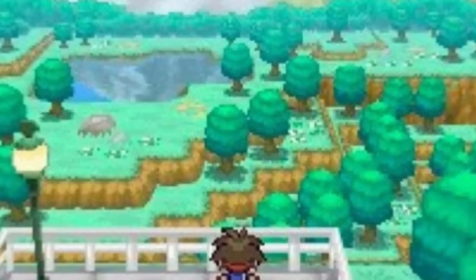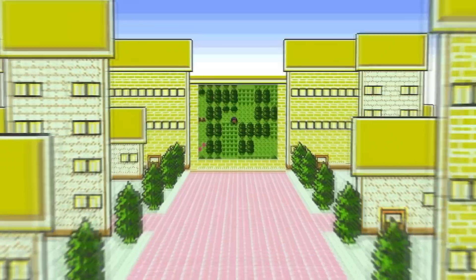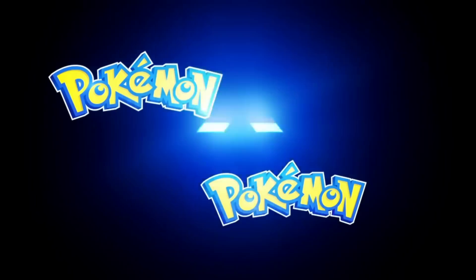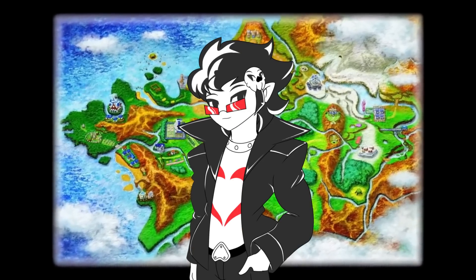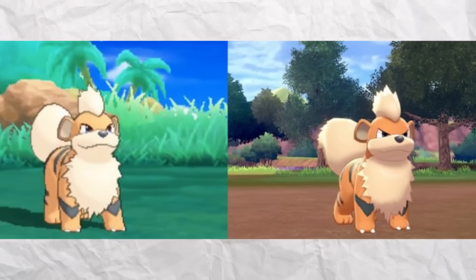Obviously, this isn't a fair comparison. If we consider the graphical upgrades between Gens 1 through 5, we'd have to be honest that each generation also marked a new console life, so the previous sprite work couldn't be reused. Each generation pretty much got a graphical upgrade all the way up to the 3DS where we finally entered the 3D realm. Gens 6 and 7 were still relatively fresh with the 3D graphics, although we were starting to get some pushback for how the same models were being used since Gen 6.